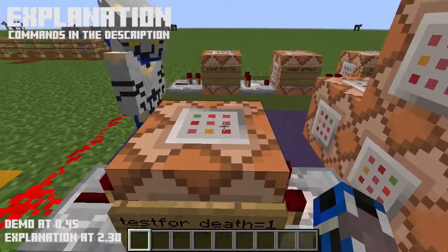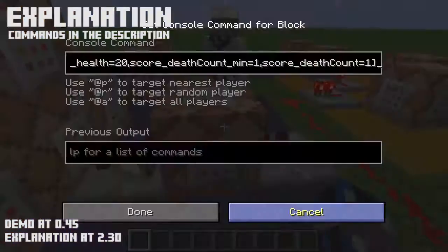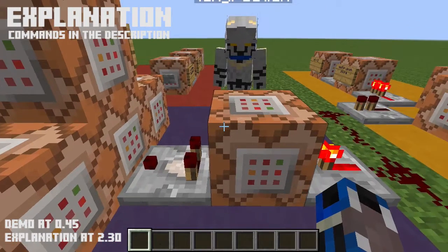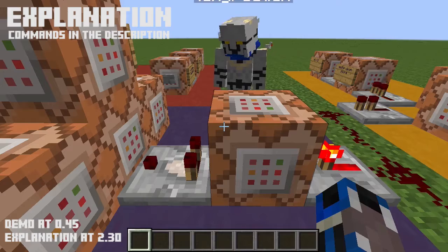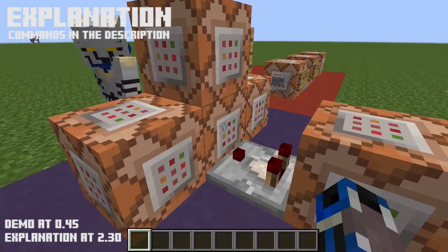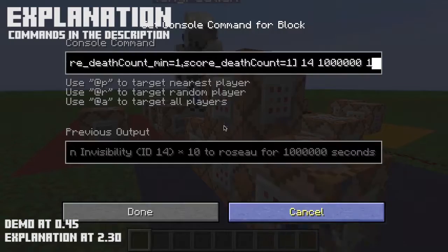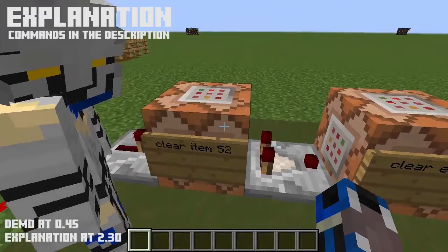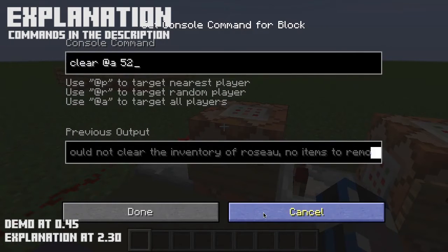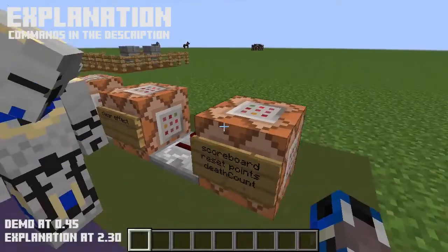At the same time, we have a clock that's constantly testing for a death score of 1 and a health greater than 0, meaning that when they respawn they will still have the death score of 1, and because they have health greater than 0 they're alive, and it will give them all their effects — such as invisibility, mining fatigue, weakness, and regeneration. Over here we have a clock running that will clear item 52, the mob spawner, from their inventory, and once that goes through it will clear all of the effects and reset their scoreboard points back to 0.